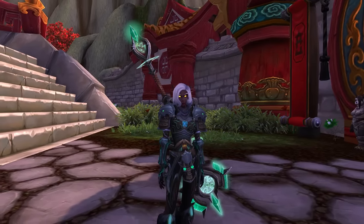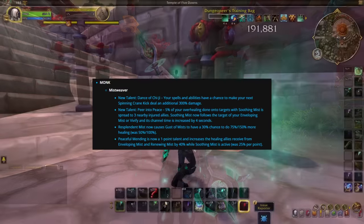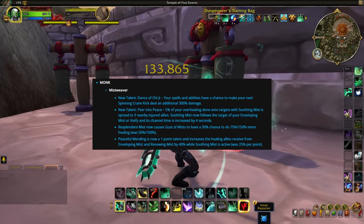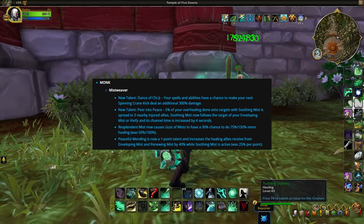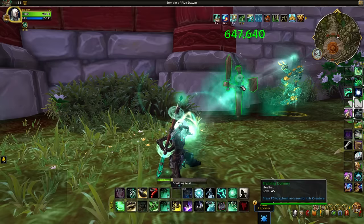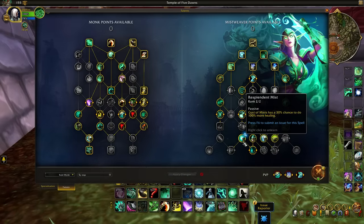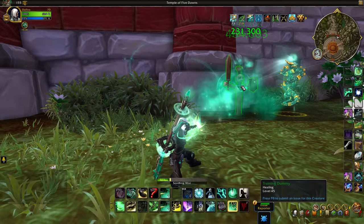Starting with Mistweaver Monks, they get access to two new talents. One of them is Dance of Chi-Ji from the Windwalker spec, where your spells and abilities have a chance to make your Spinning Crane Kick do 300% more damage to facilitate that Fistweaver gameplay. A brand new talent is also being added called Peer Into Peace, where 5% of overhealing with Soothing Mist will spread it to three nearby allies. Soothing Mist will also follow the targets of Enveloping Mist or Vivify, and its channel time is being increased to four seconds. Resplendent Mist will cause Gusts of Mist, your mastery, a 30% chance to do 75 or 150% more healing, buffed up from the 50 and 100% values. And finally, Peaceful Mending becomes a one talent point node, which will increase the healing allies receive from Enveloping Mist and Renewing Mist by 40% while Soothing Mist is active.